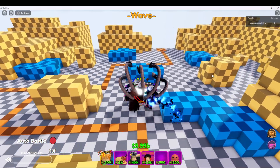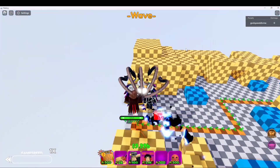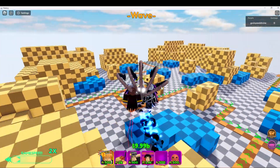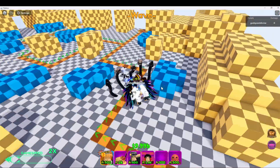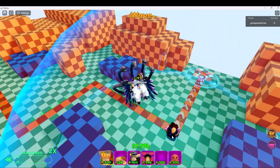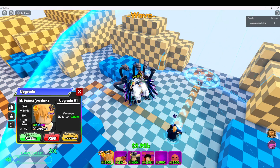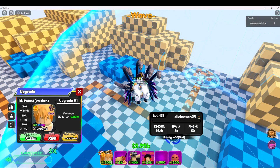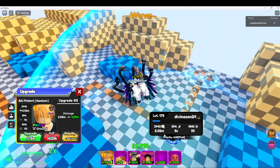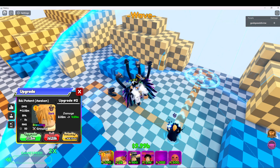What is up guys, I'm here with some All-Star Tower Defense — a new update happened and I just want to show you guys what's in it. So the first thing that got a buff was Ichigo 7 star, and he's already really expensive.